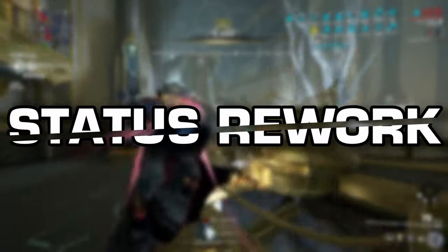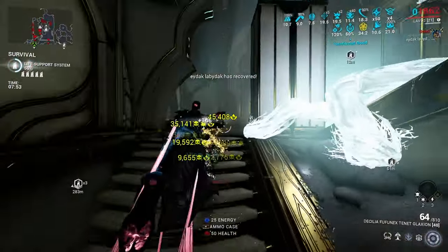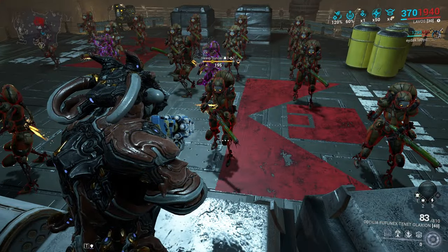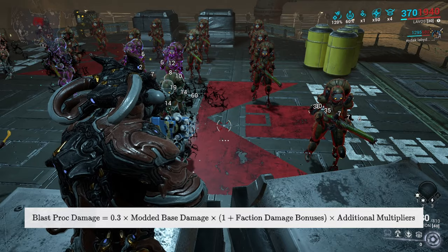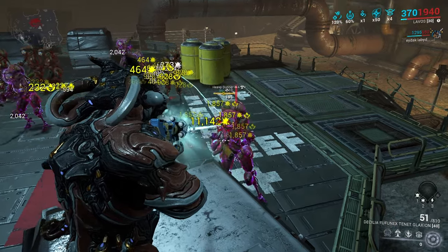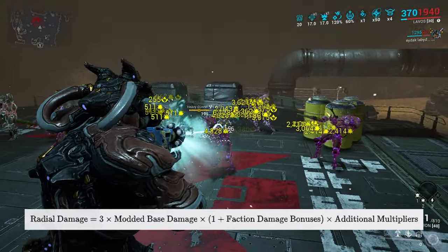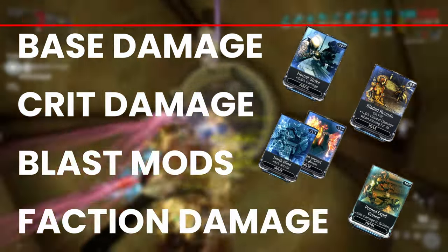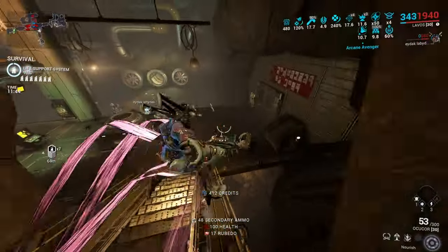The recent update gave us a status rework, and the one that got changed massively was Blast, allowing it to literally blast enemies. The Blast status effect, once applied, makes the enemy explode after 1.5 seconds in a 5-meter radius, dealing 30% of the damage from the weapon that applied it. But if you surpass the cap — which is 10 stacks — or simply kill the enemy, they explode for 300% of the damage dealt in the same 5-meter radius. This damage considers base damage, crit damage, Blast mods, and faction damage mods. Blast is now everything Gas wished to be — rest in peace, Gas.